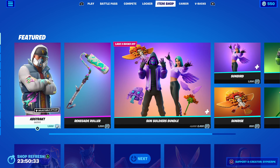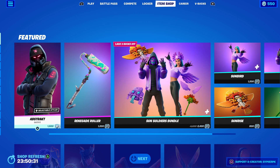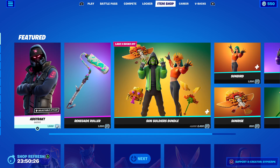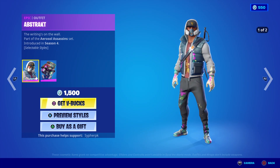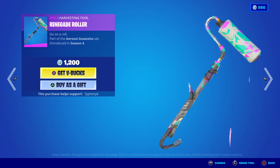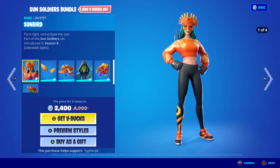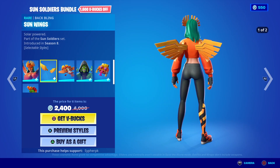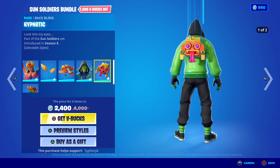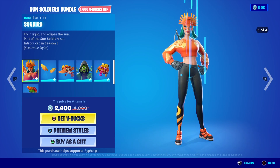Welcome back to another video slash item shop review. Today we have the Abstract, which has returned for a while. We have the regular Renegade or Polar skin, and then of course we have Sunbird, Sun Wings, Sunrises, and Mesmer.